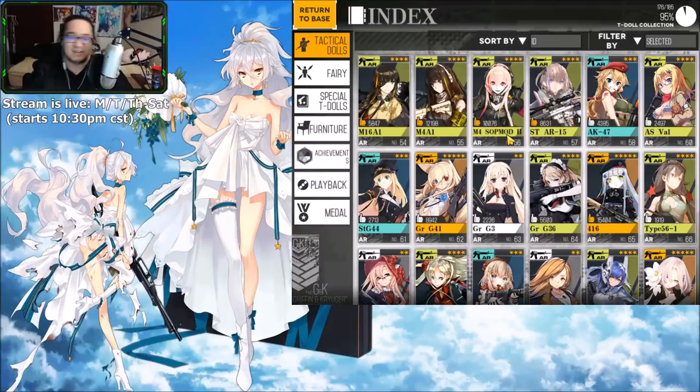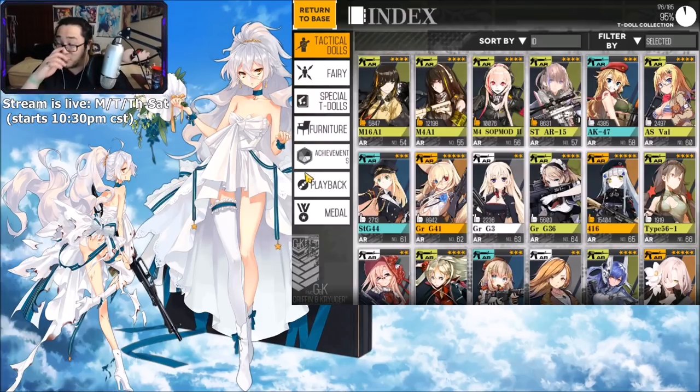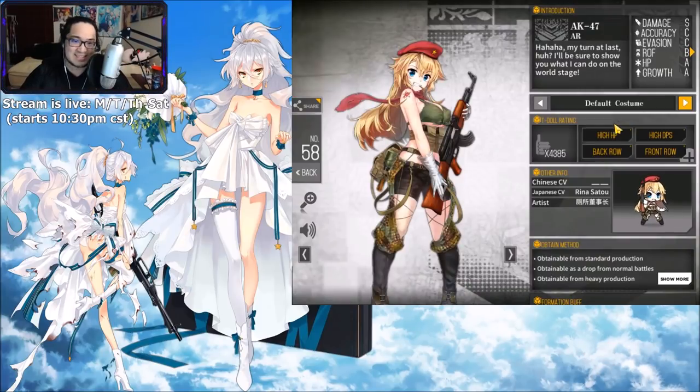Moving on to C tier waifus — the average waifus. Remember, this covers all bases, and this is my own opinion. I know I'm gonna make a lot of enemies today. Starting off C tier, and I'm ready for the flame in the comments — SAT Mod. So many people put her at ultimate or S tier or A tier, and yeah she's like almost B tier, but no can do. SAT Mod is the first one there for me.